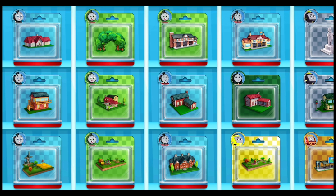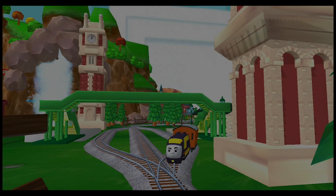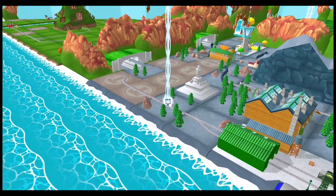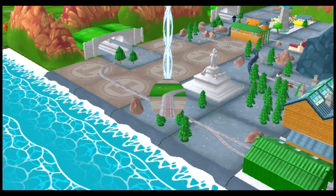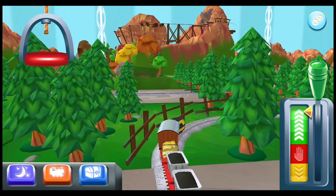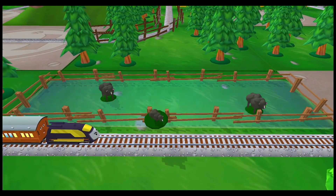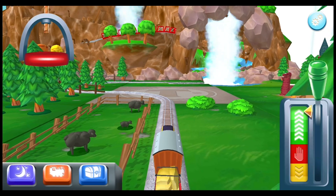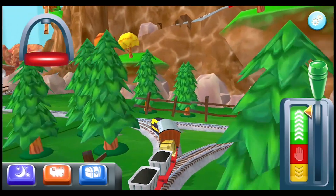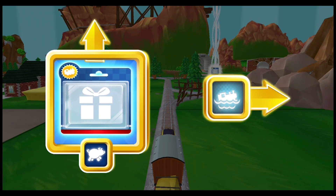Which toy will you choose? It's super easy to find your new toy — just look for the beam of light. Oh no! It looks like something's blocked. Which way do you want? Forward leads to the pig farm.